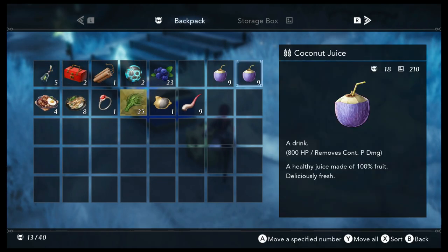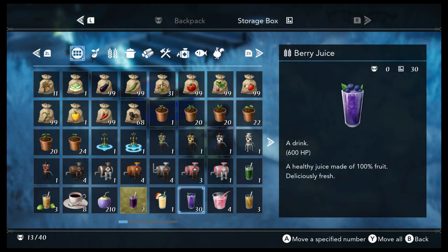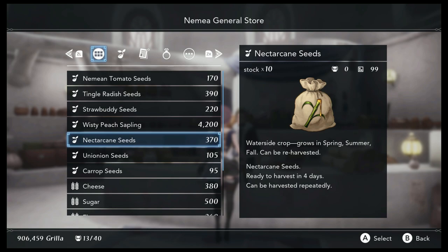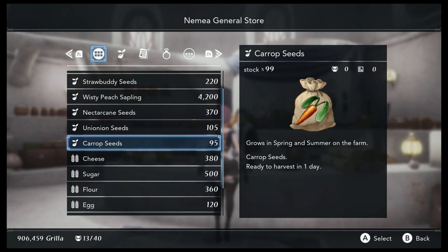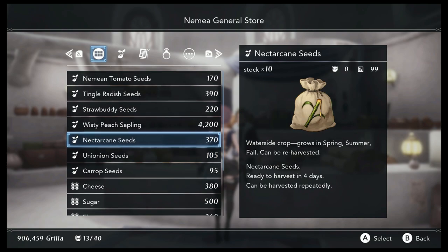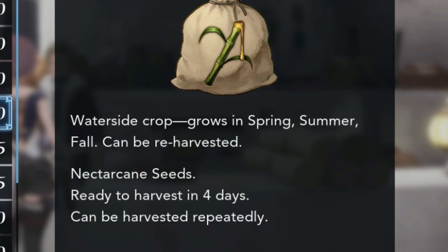As an additional reminder, food does not sell for any more than the ingredients used to make it, so do not cook just to sell — there is no profit for food compared to the ingredients. Each town sells seeds for their corresponding season, besides the starting town, which sells seeds for the current season. That will be Nemea town for spring, Shatola for summer, and the Holy Capital Arjen for winter. Leth village sells autumn crops all year round, but also the current season's crops as well. Some seeds can be planted in multiple seasons, so feel free to stock up on those between each season.